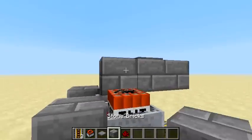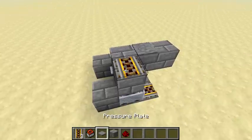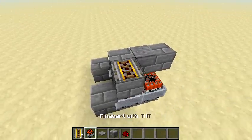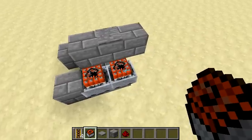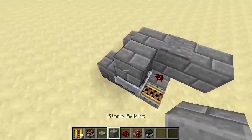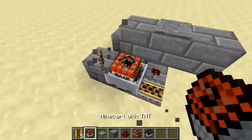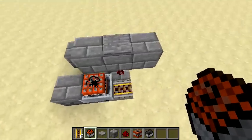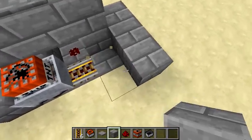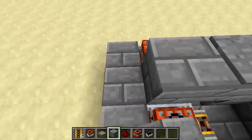The total power is gonna be six, and that is a lot of TNT. Break that, break that. Okay, let's place this in — and there you go. Now all you need to do is leave this little gap here, and you can cover it all up if you want.